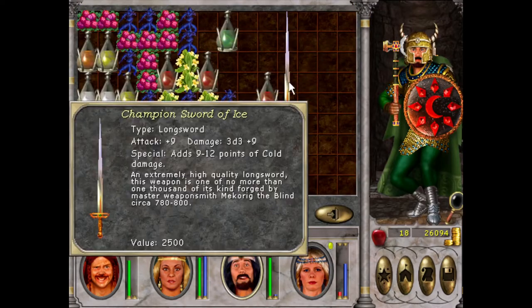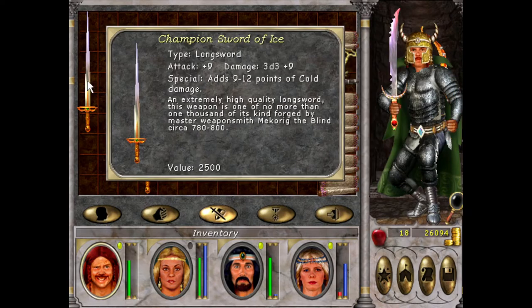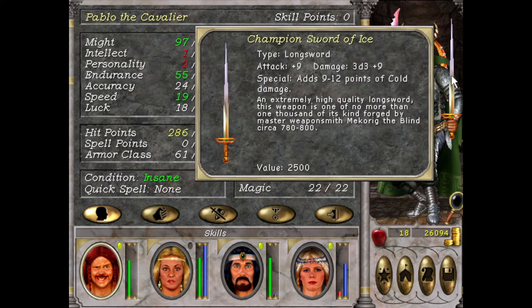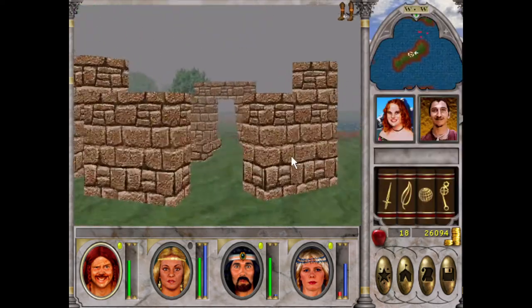Oh, we got a good sword! Nine to ten, nine to ten, nine to twelve. Oh yeah, that's what I'm talking about — we can do 44 to 59 damage, and that's without Heroism.